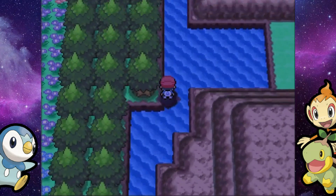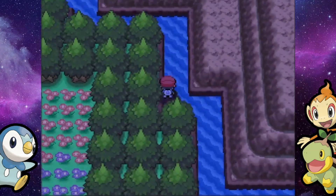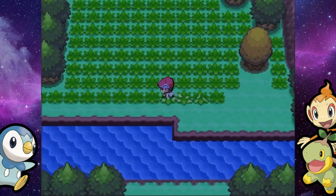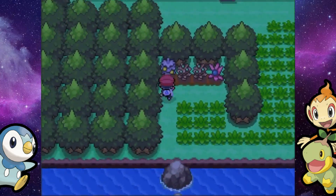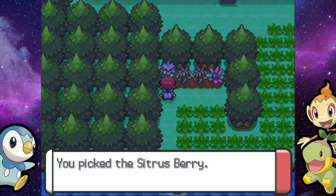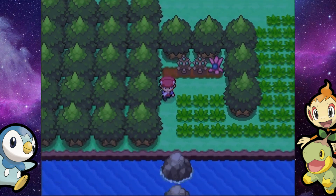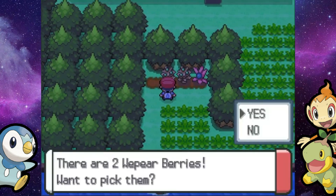In order to get there, you just have to surf up from Route 205. This is definitely a forgotten-about area in the Sinnoh games — a lot of people just forget this thing even exists, but it's got some trainers to battle, some items to pick up, and there's some nice rewards in there.